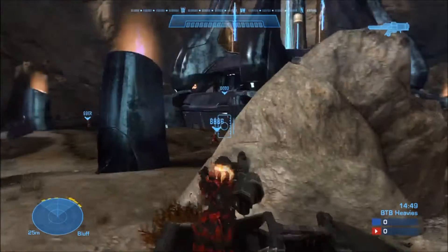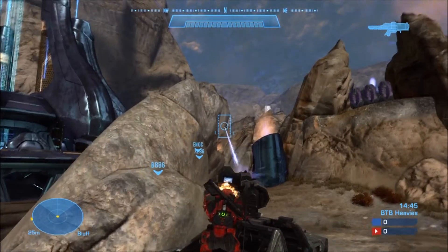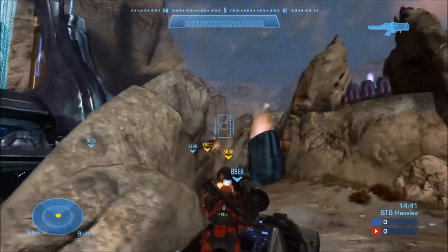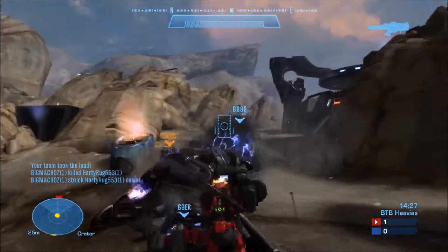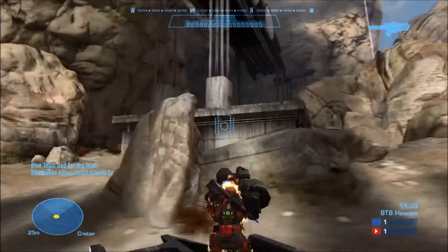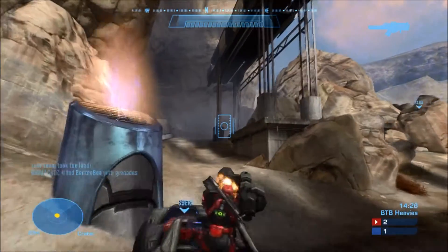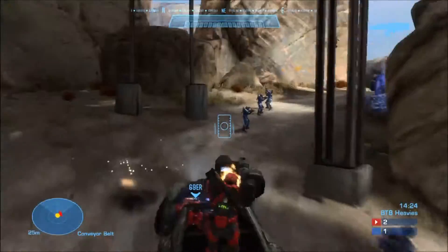First and foremost is communication, especially if you are playing pro version where there is no radar. I suggest using clock positions to call out enemy targets. When I say clock positions, imagine your warthog's front is 12 o'clock, the rear is 6 o'clock, left is 9 and right is 3. Anyone that hears that will easily understand what you are saying and thus they can bring the turret to bear on the target and get you another kill.